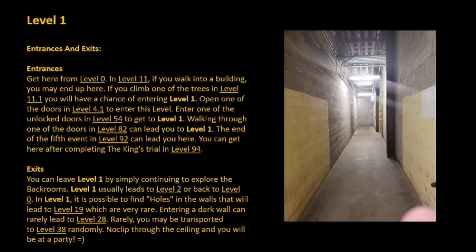Entrances: get here from Level 0. In Level 11, if you walk into a building, you may end up here. If you climb one of the trees in Level 11.1, you will have a chance of entering Level 1. Open one of the doors in Level 4.1 to enter this level. Enter one of the unlocked doors in Level 54 to get to Level 1. Walking through one of the doors in Level 82 can lead you to Level 1. The end of the 5th event in Level 92 can leave you here. You can get here after completing the King's Trial in Level 94.